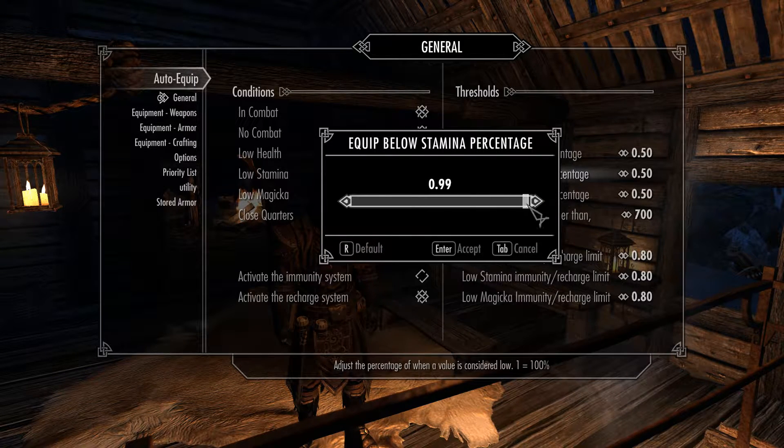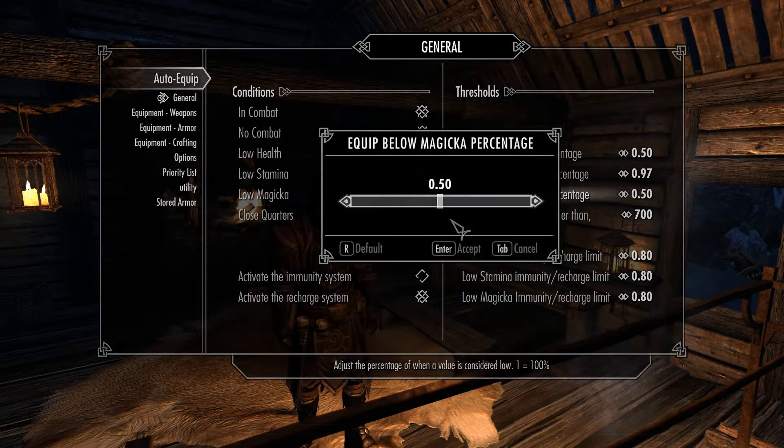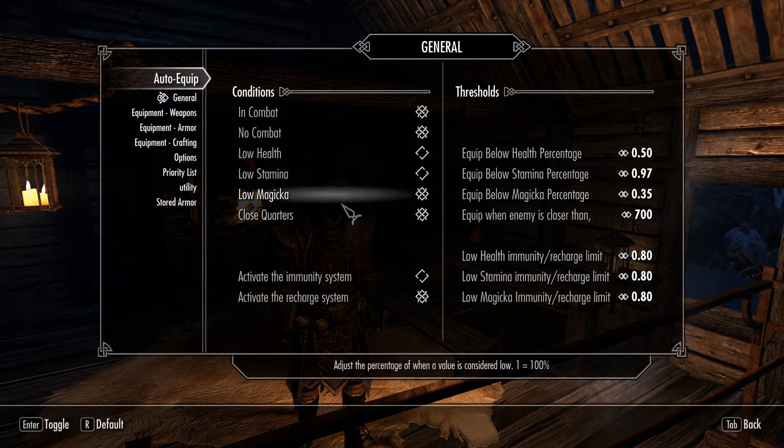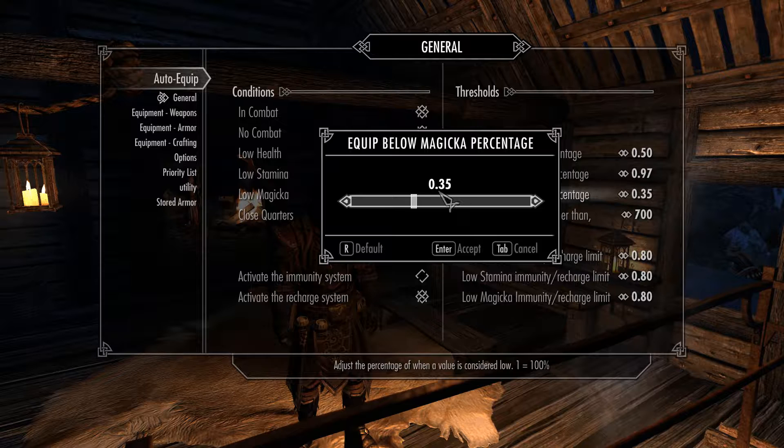You can adjust the stamina percentage, your health percentage, and your magicka percentage. This decides when a low stat call is going to be triggered. For example, my low magicka is now going to be called at 35%. This is a decimal value where 1 equals 100% and 0.1 equals 1%.